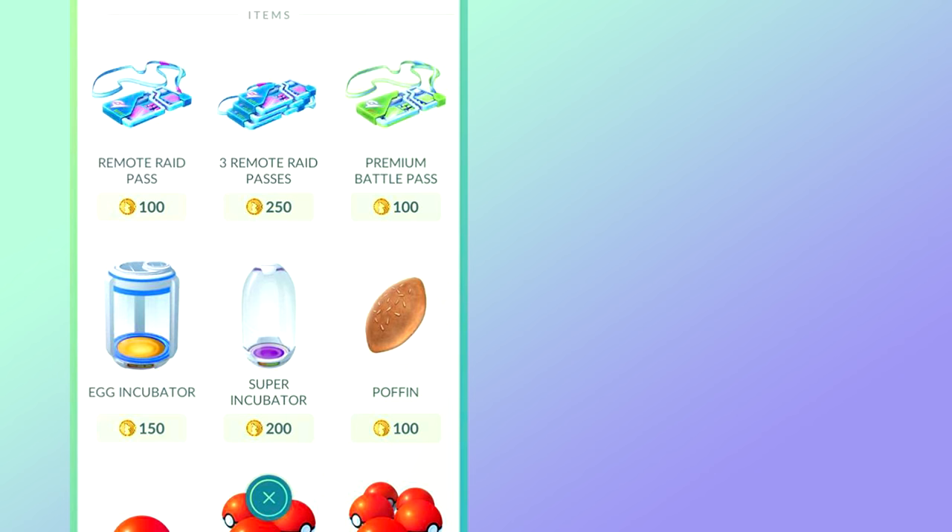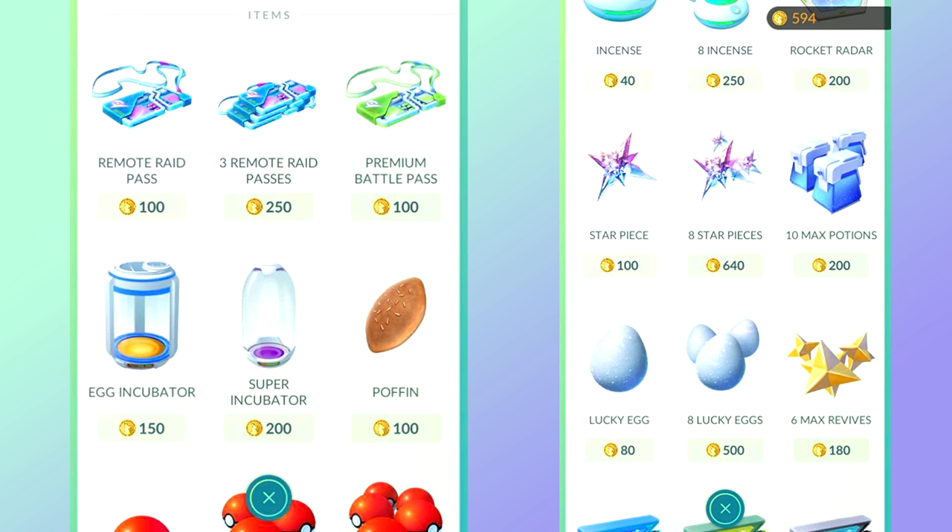In general, try to buy in bulk whenever you can. For example, one Lucky Egg costs 80 coins, but eight Lucky Eggs cost only 500 coins — you save a decent amount just by doing that. The same applies to incense and lure modules. Unfortunately, Niantic removed the 25-pack for Lucky Eggs in the past, which was amazing for free-to-play players, but getting experience these days isn't so bad.